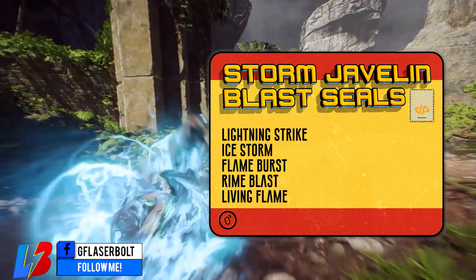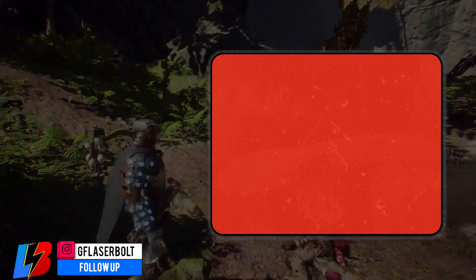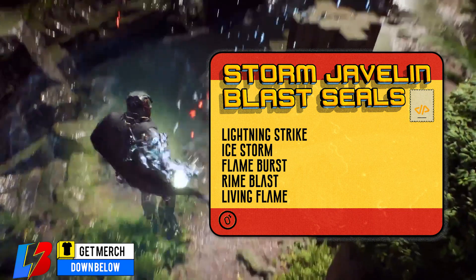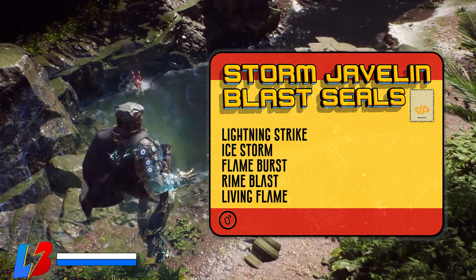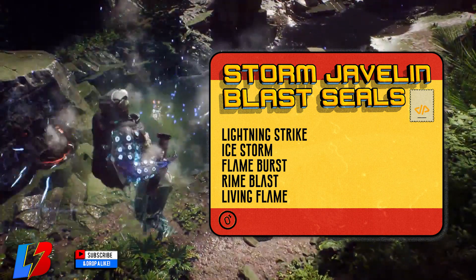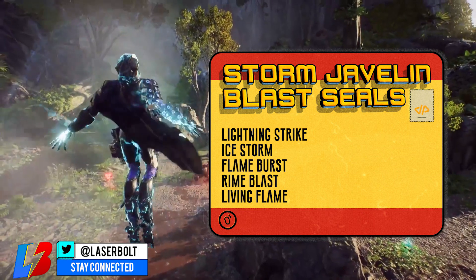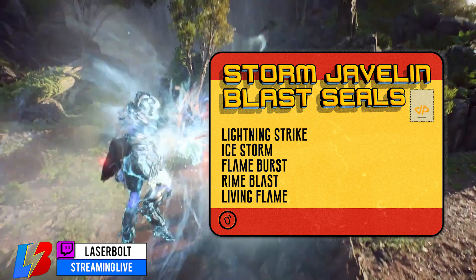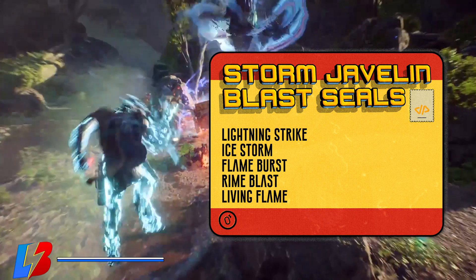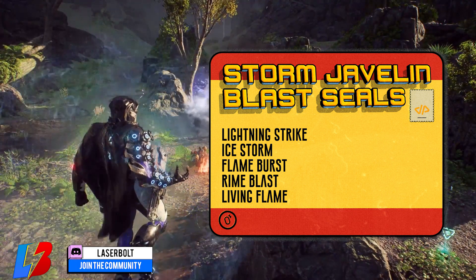Think of Lightning Strike as calling down lightning from the sky to deal damage over a large area. Ice Storm creates a field of ice that deals damage and builds to a final explosion of frost. Flame Burst is a quick explosion that deals fire damage at a target location. Rime Blast fires a flurry of ice projectiles that deal damage and freeze close-range targets — one of my favorite abilities because you can combo after the freeze. Living Flame is a burst of flame energy that seeks out and ignites a target.